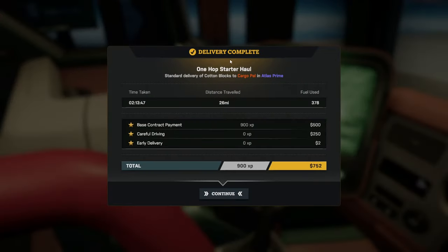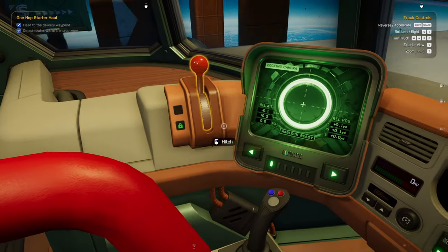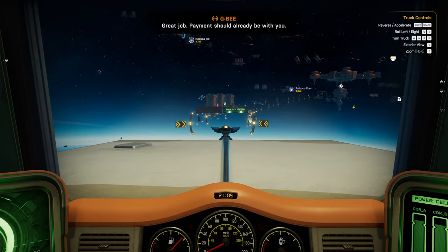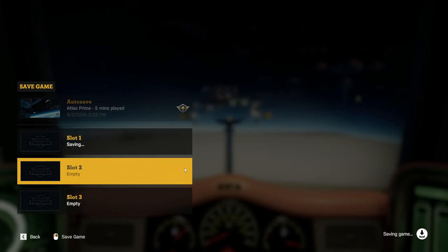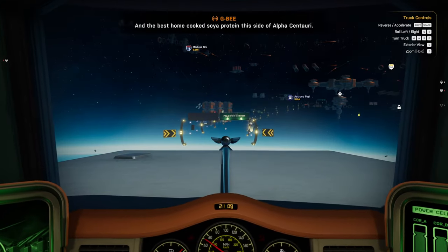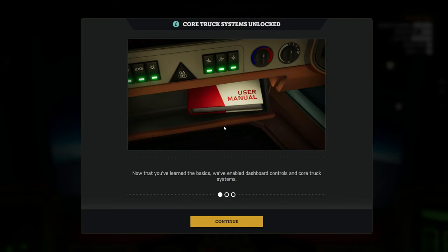Completed my first job — 900 XP, got some money. Fuel used 378, distance traveled 26 miles. We get to save now; in the demo I didn't get to save. I'm going to save. It's a luxury. I'm sure they autosave too.